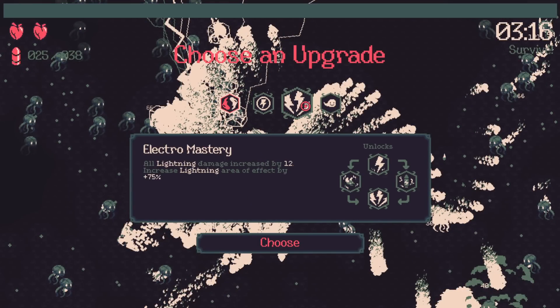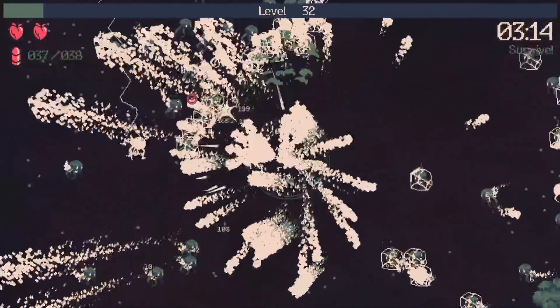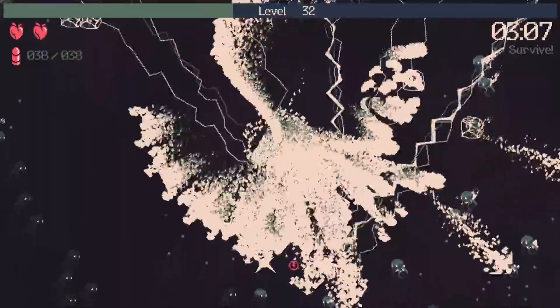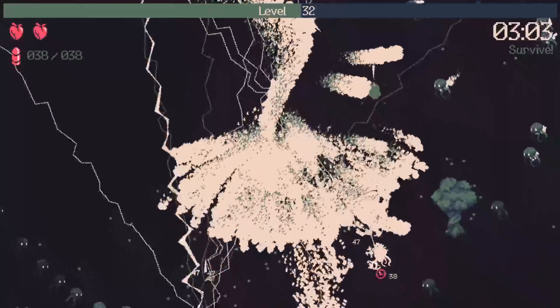When you freeze an opponent they also burn, or electricity does a lot more. Let's go with electricity does a lot more when I freeze them — who cares about the other one, it's a joke. I would enjoy gaining scatter if possible. I like how electricity is literally everywhere.